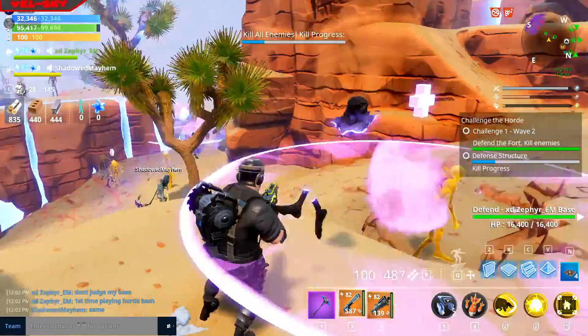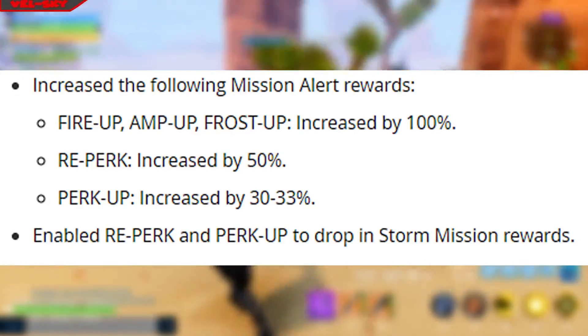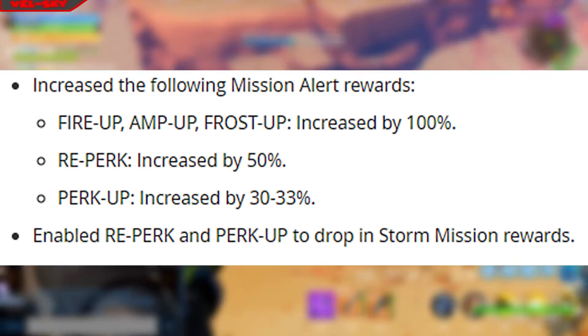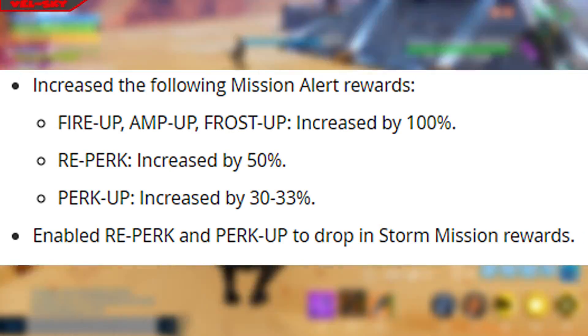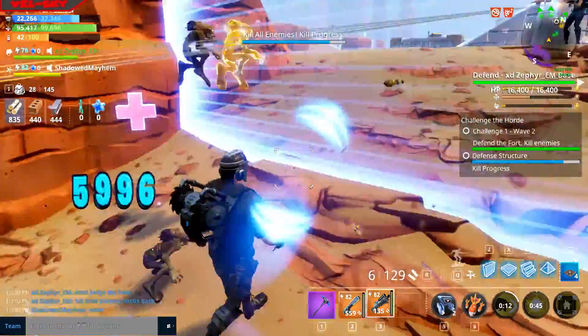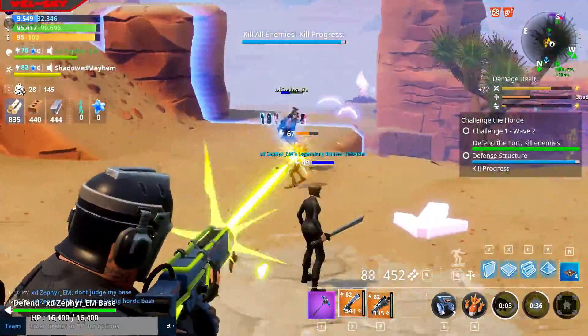Mission alert rewards — Fire Up, Amp Up, and Frost Up — have been increased by 100%, which means instead of getting 30 a mission, you'll be getting around 100. Reperk increased by 50 and perk-up increased by 33. This is going to be very useful if you're farming Reperk or anything — it's a lot faster.